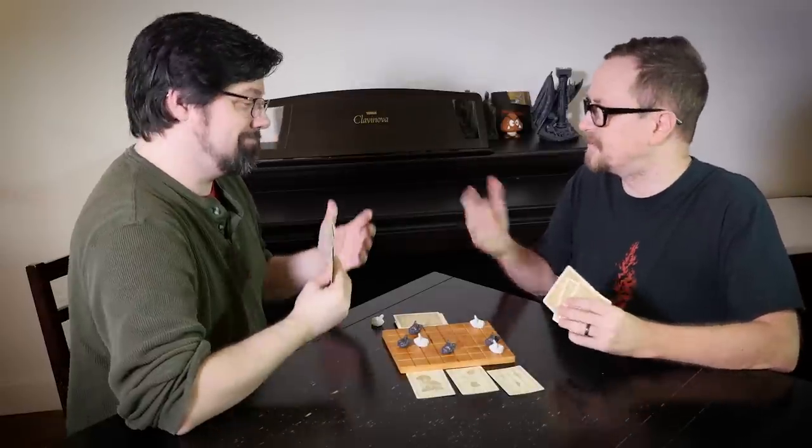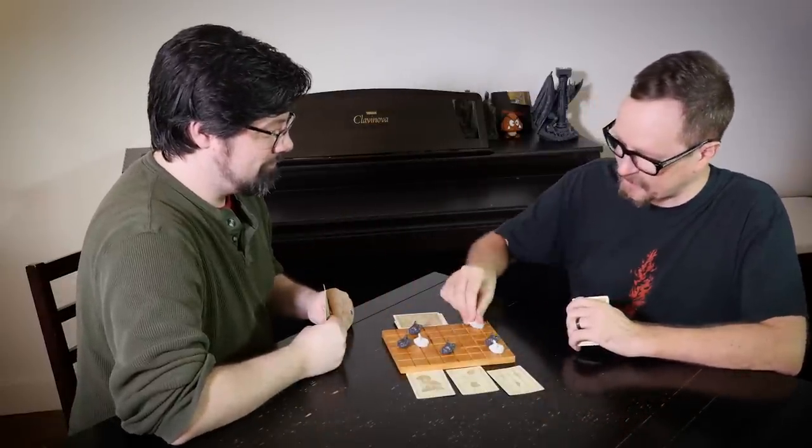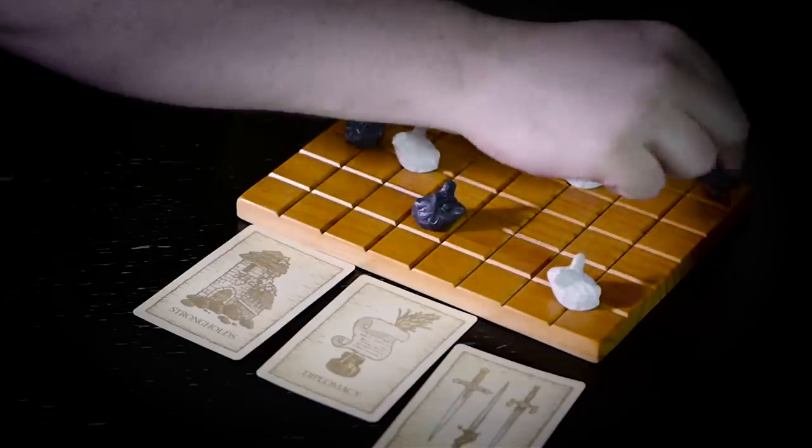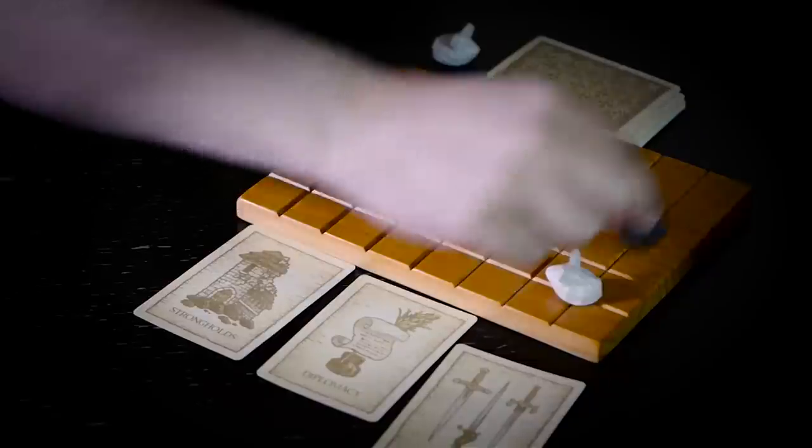Now if Luke happened to have one of each type of card, he would be able to recover a captured pawn on his turn and set it back up on his side of the board at an initial setup point. The object of the game is either to set up a Stronghold in one of the two back corners of your opponent's side of the board, or to have captured all of your opponent's pawns. Either one of those things will win the game.